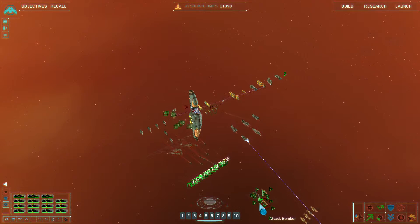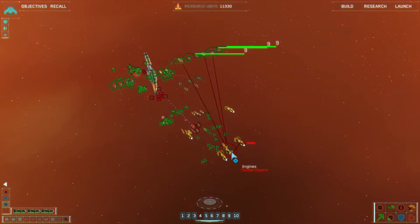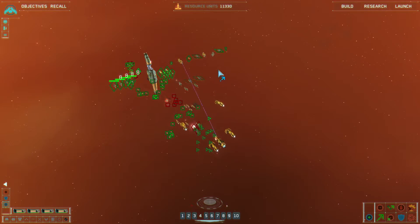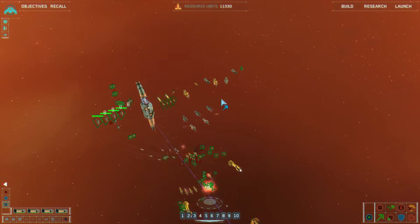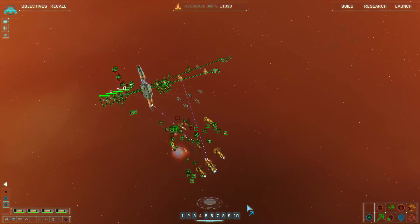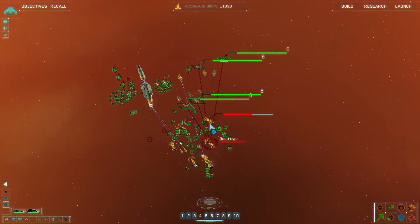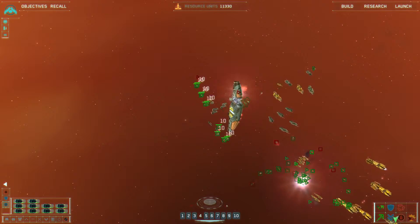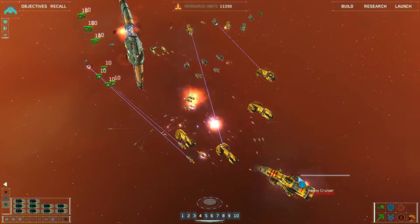It also appears really close to your mothership. The problem is that with the amount of firepower they have in that initial wave, if it gets up to your mothership — and I think every time I fought them, they would just target the mothership. They will not target other ships even if the other ships start attacking them. So they go right for the mothership and they can kill it very, very quickly with the heavy cruiser and the destroyers and everything else out there.